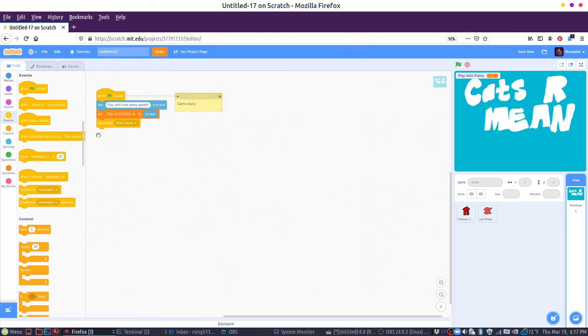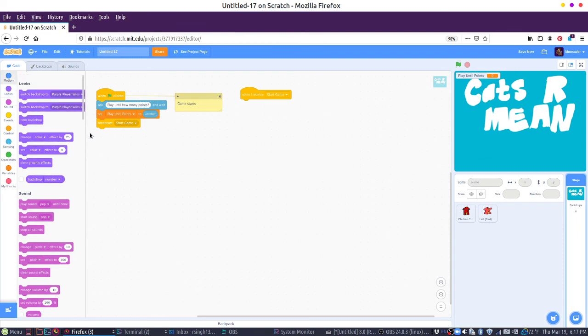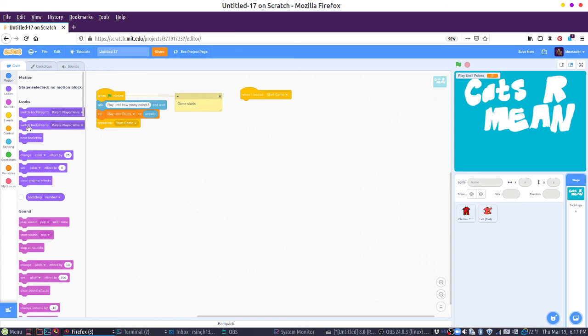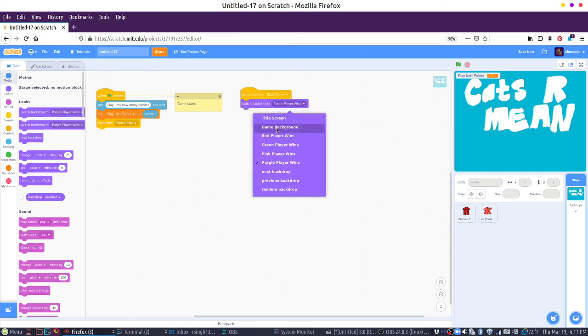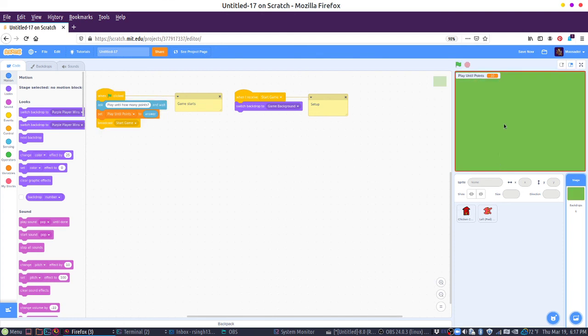So that's going to be an event. When the game starts, we need to move it to the next screen. So under looks, we have 'switch backdrop.' We want to switch to 'game background.' And then if everybody else can get set up — so this is the setup. So if I hit play, how many points? 10. And then it goes to the game screen.